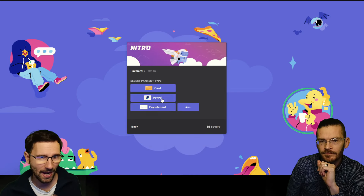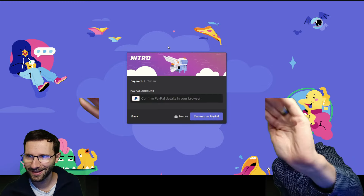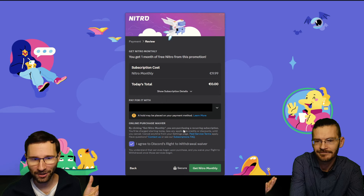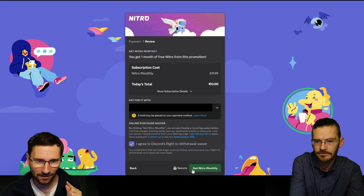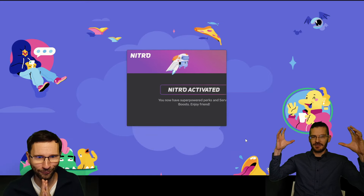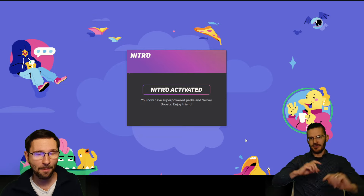Once you fill out your credit card or PayPal credentials, you'll see the button 'Get Nitro Monthly' — click on it. It's loading, and Nitro is now activated!